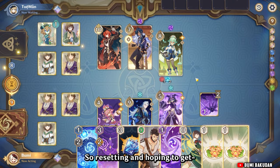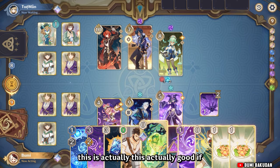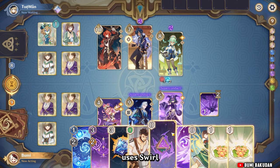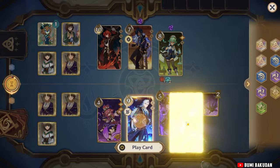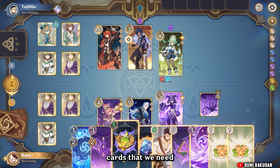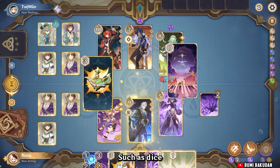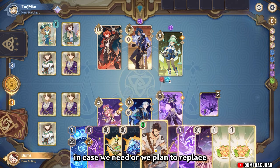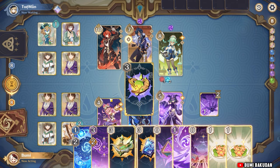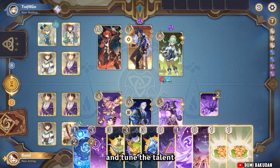Resetting and hoping to get good cards — this is actually good if our opponent uses Swirl. Hoping to get cards we need such as dice. Over Princess — in case we need to plan a replacement. We don't have Zhang, so I'll probably burst and tune the talent.